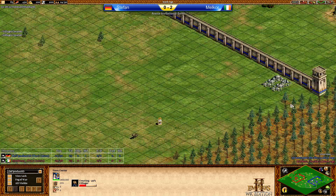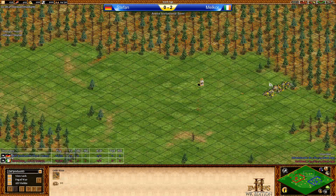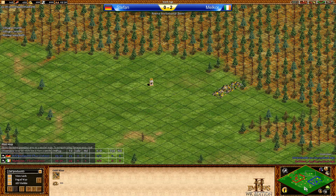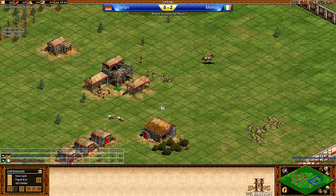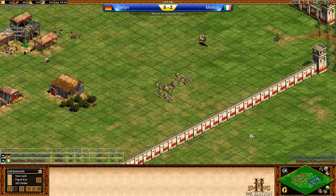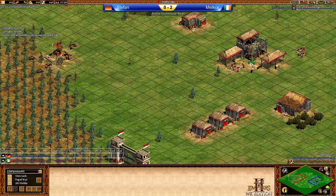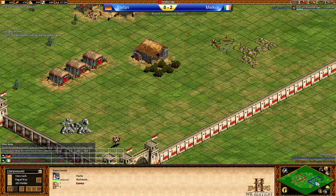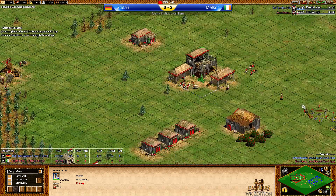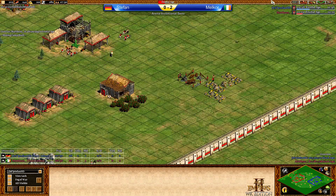We have one relic really close to Stefan here, another one close on the right-hand side, this one close to an extra gold — somewhat in the neutral zone — and those two might be closer to Malchor here. Not sure about the neutral zone, it doesn't really matter. Let's see how the players are going to do. I'm expecting Stefan on stone — no surprise there. I imagine we might see Malchor not on stone, but instead go for a stable again, go for the light cavalry, which is of course free for the Turks, and then try to get map control from there.